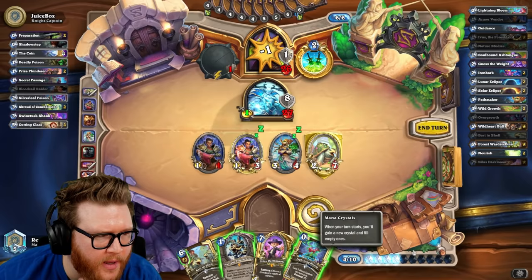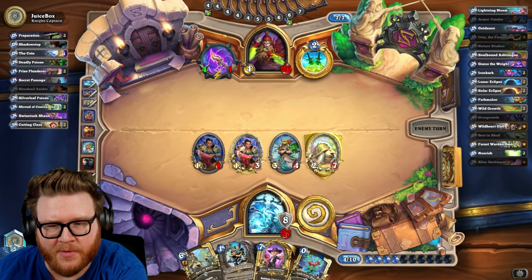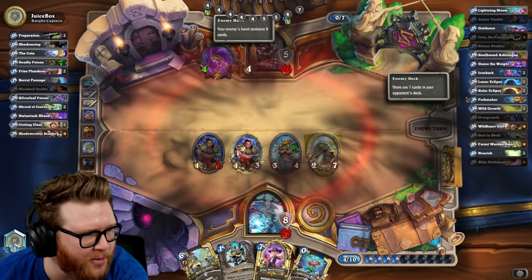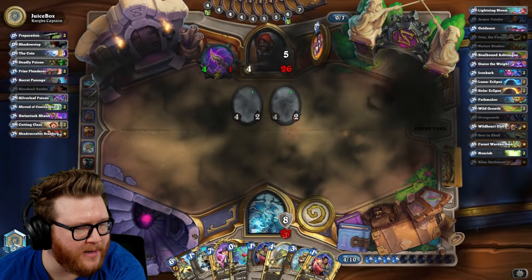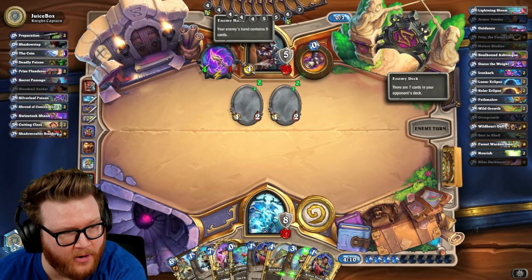Let's save that other Best in Shell — I just want to chill for a bit, chill on the Ivus. Those are like two more waves of taunts potentially. What are we really looking for? Solar Eclipse, maybe a Guff. Juice Box, if you are watching, please feel free to play faster. I'll tell you my hand: it's Best in Shell, Ivus, Silas, and Lightning Bloom. Solar Eclipse will be absolutely insane, although they did give me eight additional armor — that is awesome!